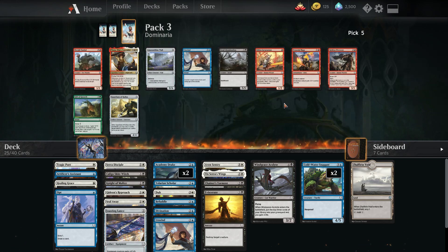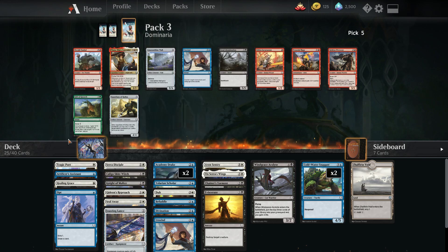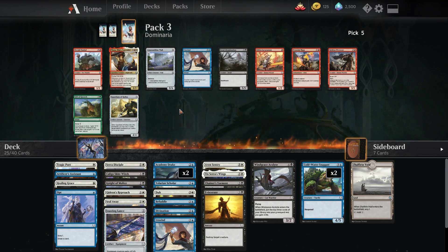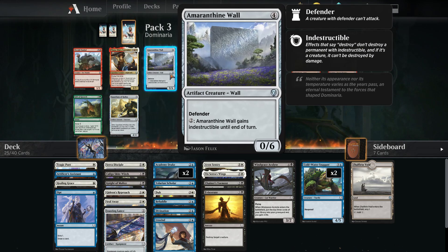Tiara Wall could be decent. We didn't end up going with the Lich's Mastery plan — we're already at 24 cards without it and into pack three. A second Unwind is unlikely to play. Not with two turtles — I think we just pick Wall.